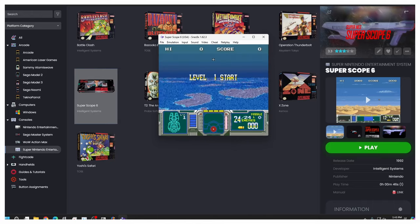Now we need to do an edit for the T2 Arcade Game. The pump action and trigger are swapped on this game — when you pull the trigger you're shooting rockets, and when you pull the pump you're shooting bullets. So we need to fix that. We're going to create another emulator instance just for T2. Go to Tools > Manage Emulators and click Add.